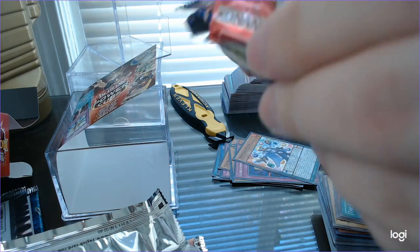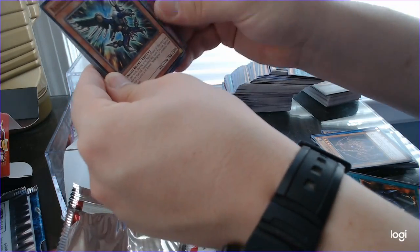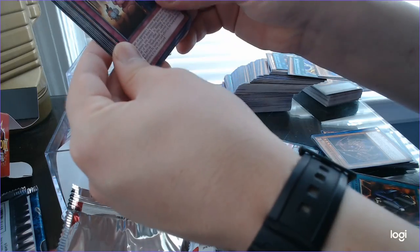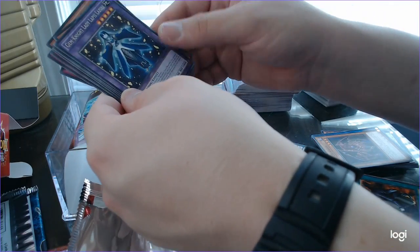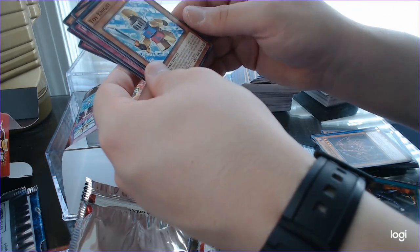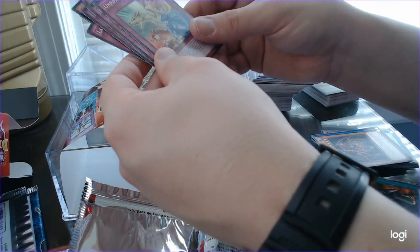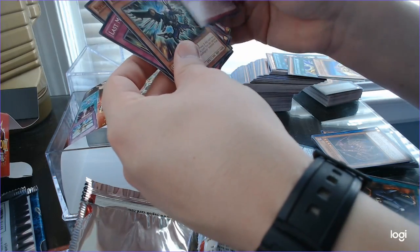Secrets of Eternity: Perform a Pau Call, Red Raptor Vanishing Lanius, Last Minute Cancel, Supervisor Samurai Soul Beads, Gem Knight Lady Lapis Lazuli, Explosome, Toy Knight, Unpossessed, Echo Oscillation, Perform a Pau Call.